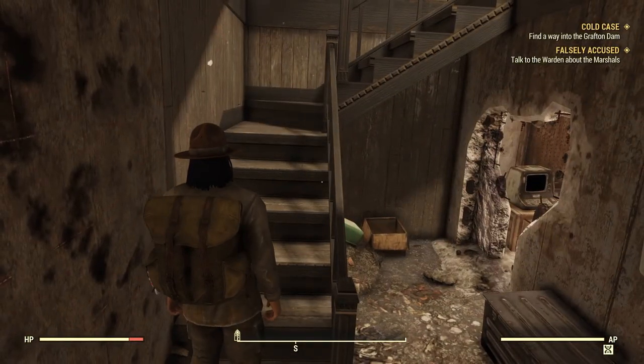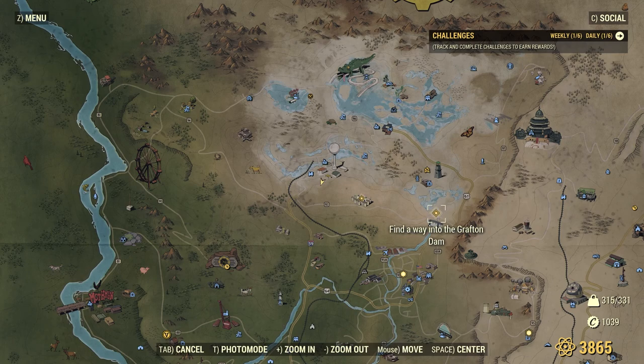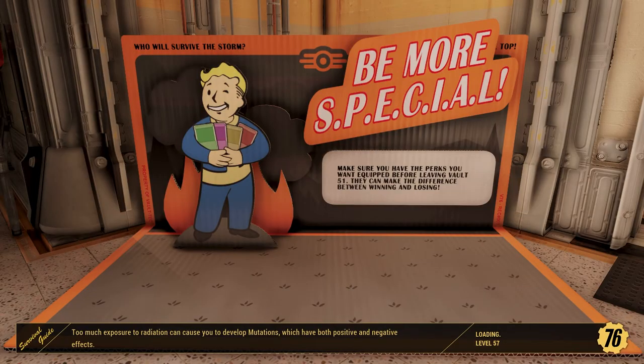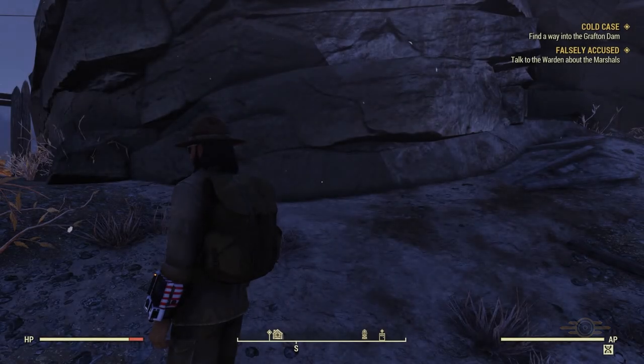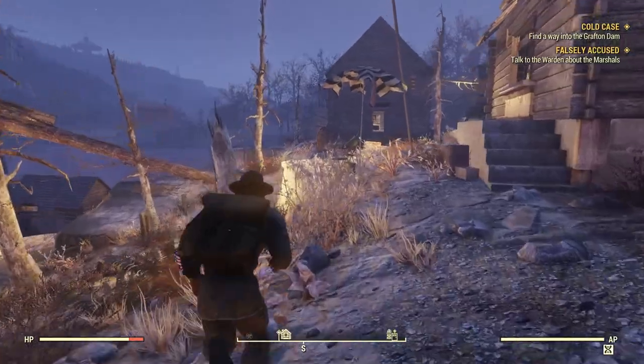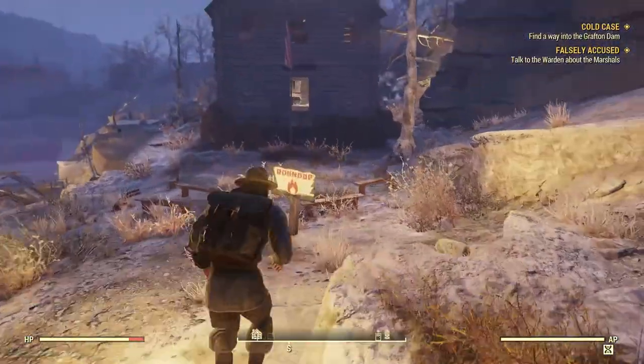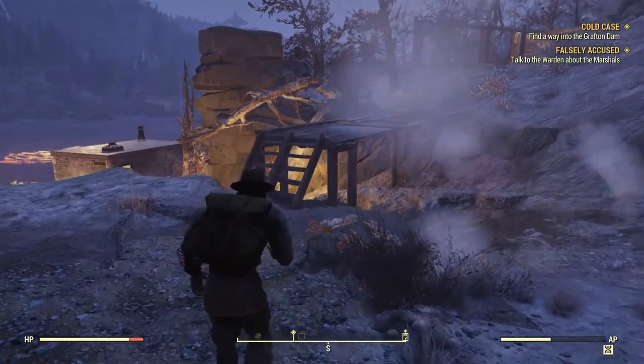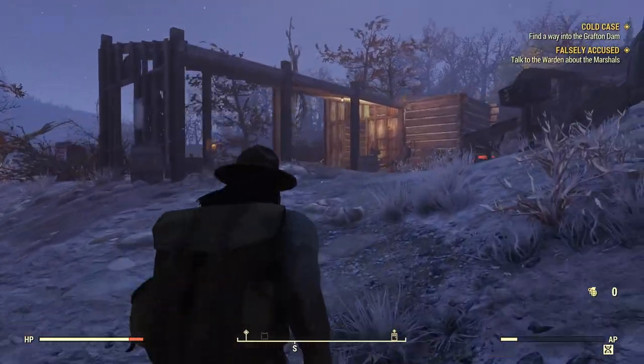That's a whole lot to digest. Let's fast travel to the Pioneer Scouts and travel south to Grafton Dam — it doesn't appear like we've discovered the location yet. This is seriously a big old conspiracy type thing we're going through right now. We need to go south — wait, I can go through here because that's the Grafton Dam over there. There's something over here — this is where you get the plans for the crossbow too.